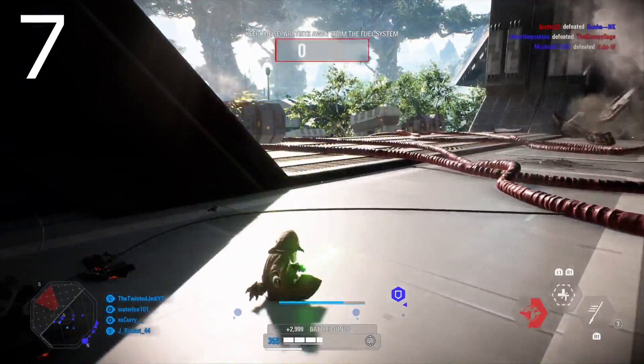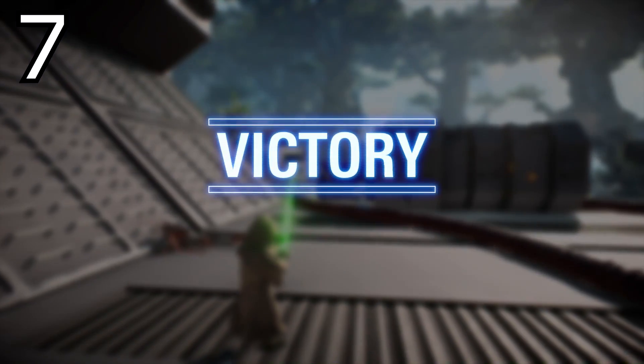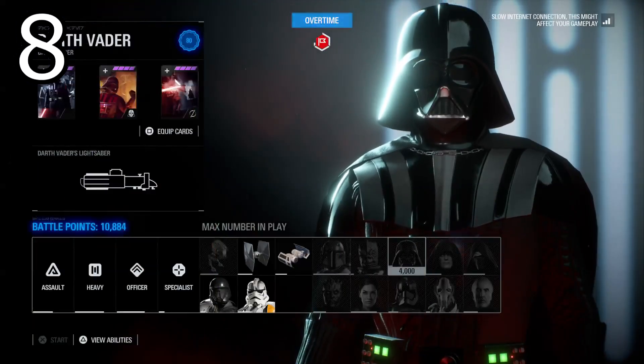Tip number seven: you will get extra credits from winning games and getting the round MVP. So if you do really well in a game, win, and also get MVP, you're going to get bonus credits to be spent on skins later on.